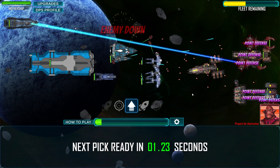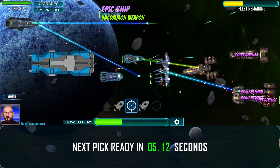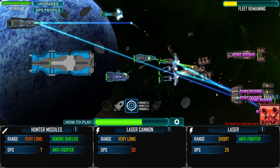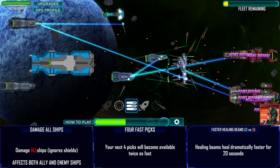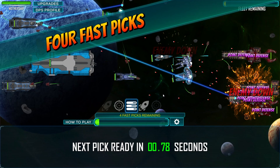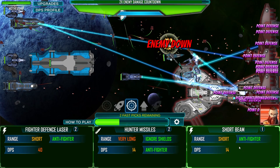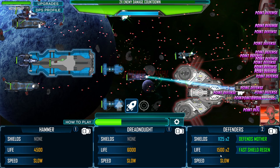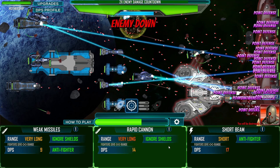Bullet upgrade, fighter, large ship shield upgrade - let's go. Hammer, anti-fighter. Dreadnought, ignore shields - let's go. Four fast picks, let's go. Eagles homing missiles, let's go. Gunboats, short beam - alright, let's go. Beam upgrade, yes! Dreadnought, hammer, defenders, beam. He's got so much point defense. Starfighters.